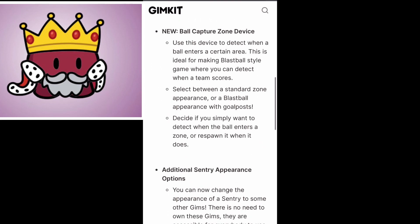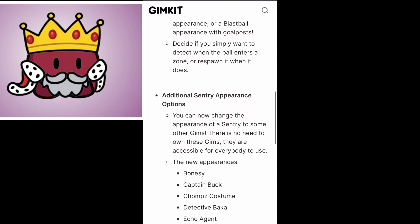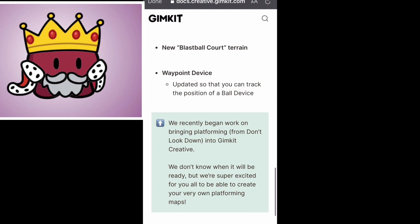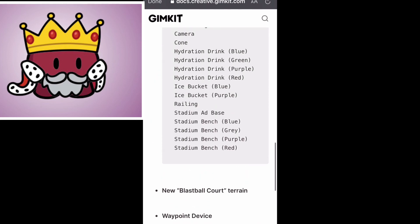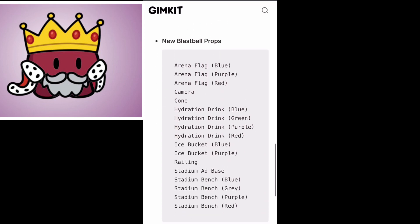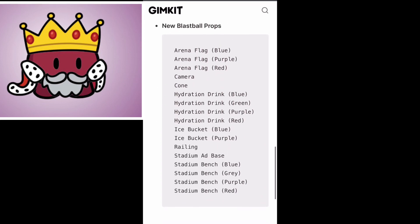Other big news: the capture device is kind of cool. There is a waypoint device as well — waypoint devices can now detect the ball too. There are new blast ball court terrains and new blast ball props, like hydration drinks, ice buckets, all that good stuff.